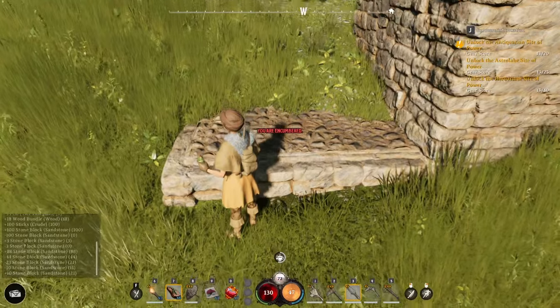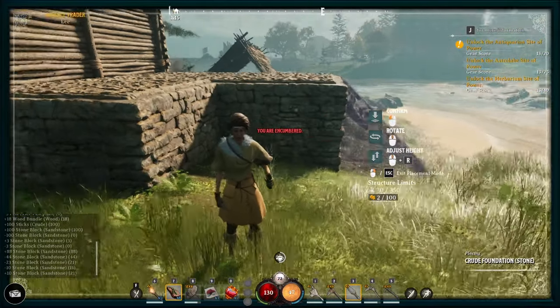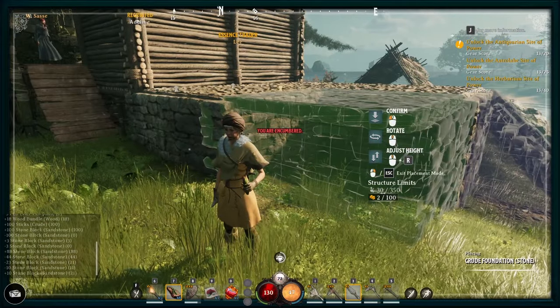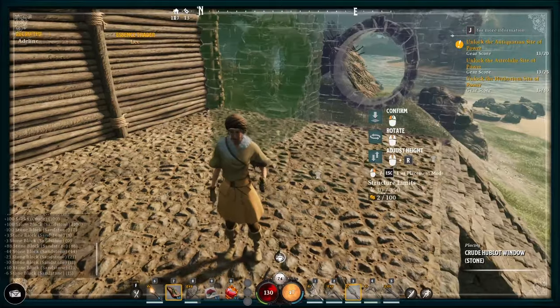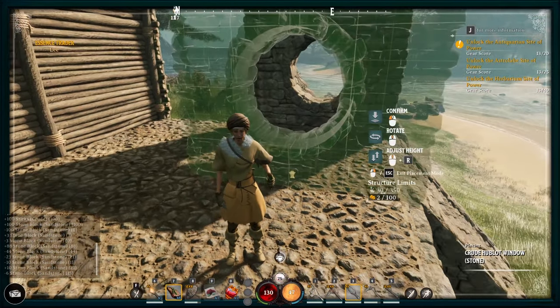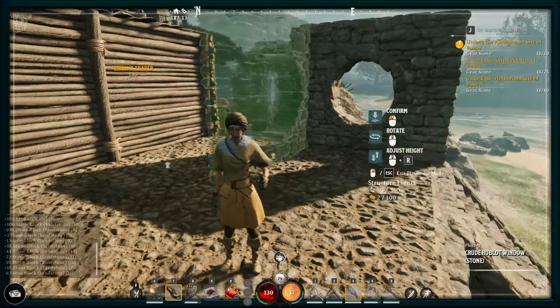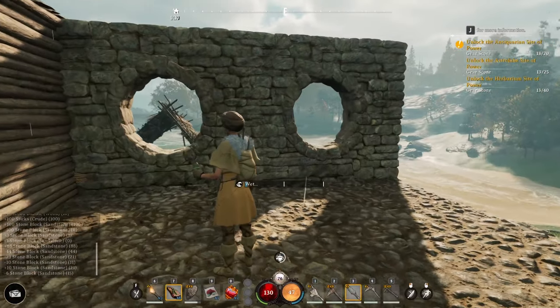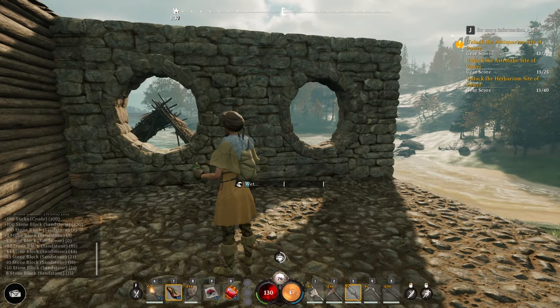You can see it goes right into the terrain — it doesn't cut it away. If you want it to snap to a wall, it seems better to point at the wall rather than trying to place it on the ground. It will try to auto-snap to where you might want to be. You can see it's turning automatically because of the grid. Adeline can also add things from a distance — she doesn't have to walk right up to it like we do.